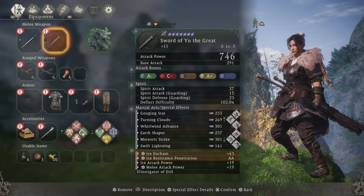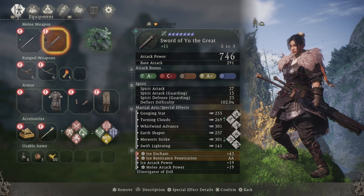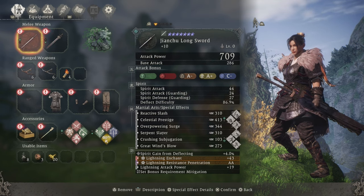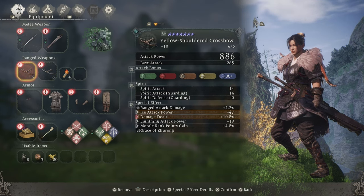Some other stats you need on your weapon are ice resistance penetration — hopefully in the premium slot to get the most out of it — some ice attack power, and melee attack power if you have any more slots available. It doesn't matter what you get on your secondary weapon as long as you get the required set bonuses. I do suggest adding a different element to your secondary weapon just in case you come across an enemy who is immune to ice. The same goes for your ranged weapons as well — get whichever ones will give you your set bonuses.